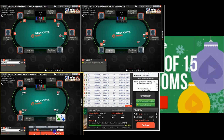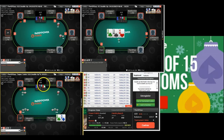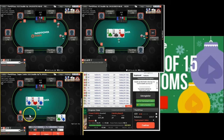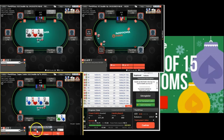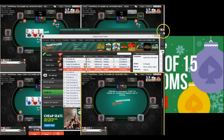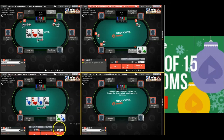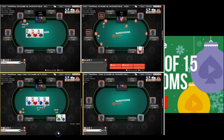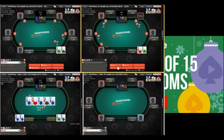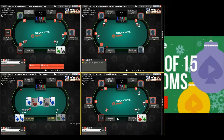Ace-queen here — I'm going to make quite a big raise. It's a large hand, we're four-handed, and I want to build pots. This guy limp-calls, which is unnerving — he's going to have tons of small pairs and suited connectors. So I'll bet small and give up if raised. But now I've hit my queen, I feel like I've got the nuts. He's got queen with a flush draw and sadly hits, but I got it in good so I can never be sad about that.